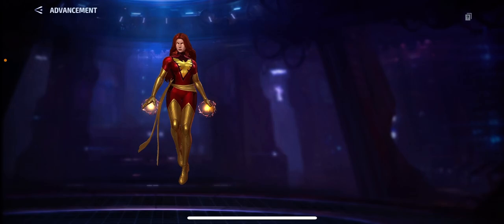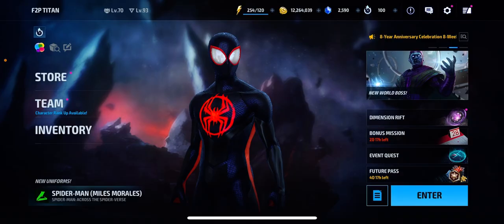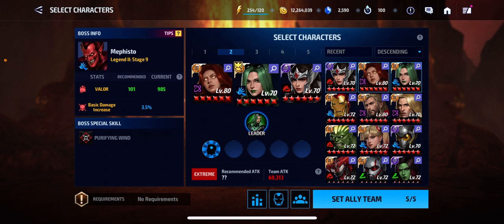Okay guys, so today I will be tier 4-ing Jean Grey. Right now this is what it looks like. We need about 80 more, or 60 more Carbonadium to get her to tier 4. Let's just do our daily World Boss Legend clears. Luckily, we got Mephisto as the World Boss of the Day. Let's go.